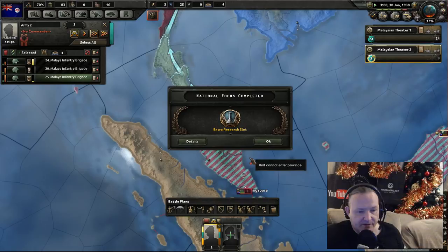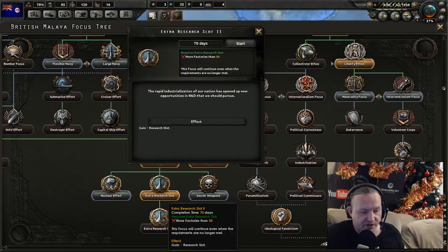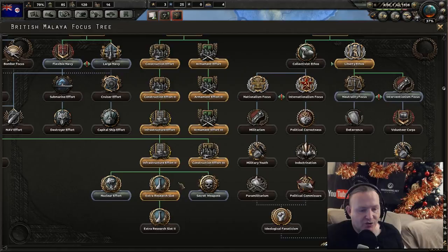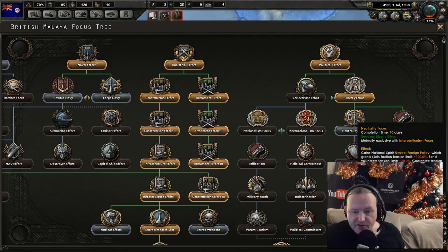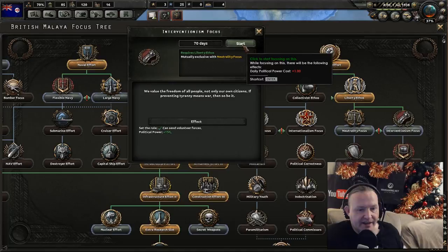Extra research, brilliant. The interwar artillery — let's pause where we are. That's looking good. Additional research slot — more factories than 50, so we need quite a significant amount. Neutrality — let's have a look. Joint intent. Against national spirit — neutral foreign policy. Political power plus 150, I'm not sure about that. Interventional focus — yes, we're going to focus on intervening, we want to be able to help people. July 1939, anti-tank is an option.